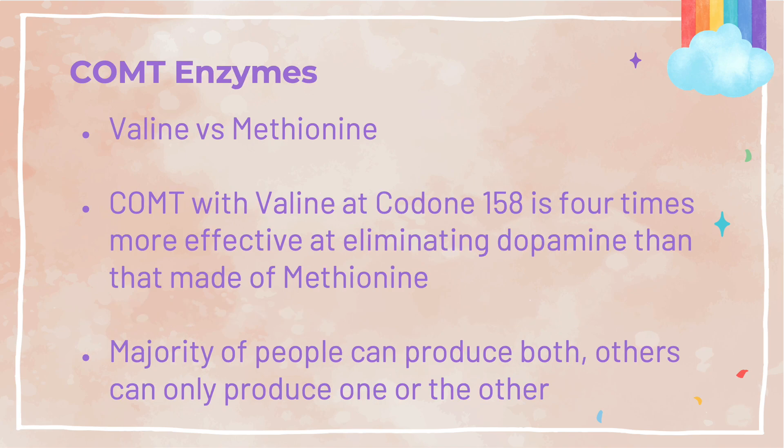The way your body creates the COMT enzymes also determines how effective your body and brain are at reducing dopamine. The body can create COMT made up of either valine or methionine. COMT enzymes made up of valine are four times more effective at eliminating dopamine than COMT enzymes made of methionine at the codon 158 location. Whether your body creates fast or slow COMT enzymes is determined by your genetic code. Most people can produce a combination of both, while some can only produce slow or only fast COMT enzymes.